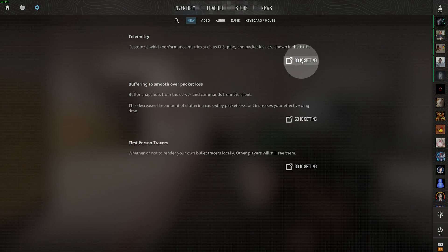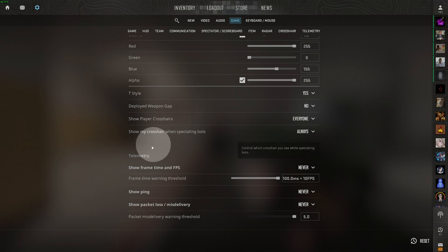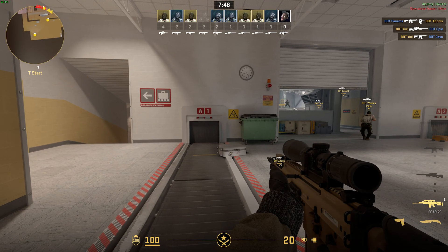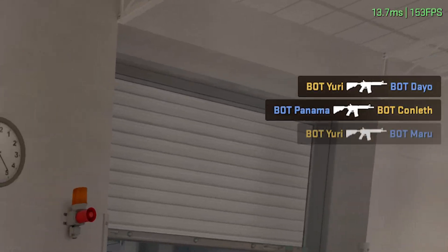Simply click 'Go to Settings.' This will take you across to the Game tab and scroll you down to Telemetry — this is the brand new section. What you'll do is change 'Show Frame Time and FPS' from 'if conditions are poor' or 'never' to 'always.' When you choose always, you'll see text in the top right corner of your screen showing your current FPS.